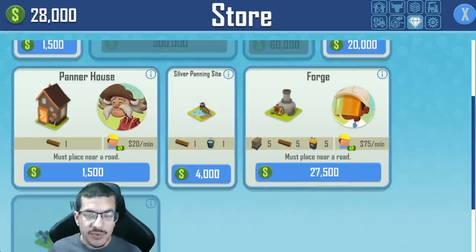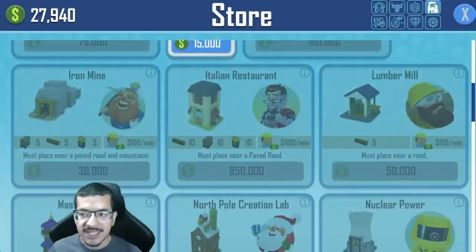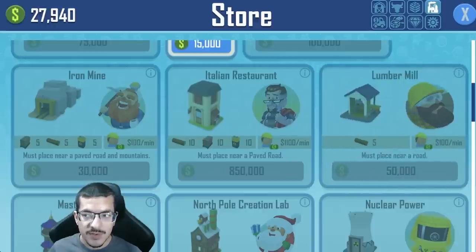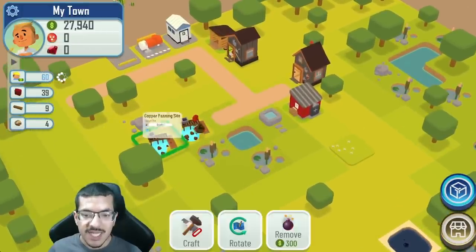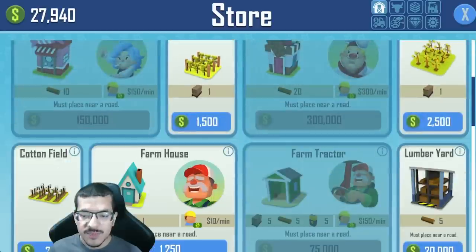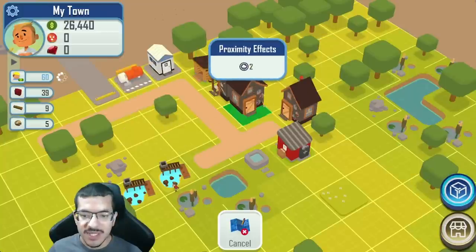The problem is that the forge is difficult to build — it's going to need five lumber. In order to make lumber I first need to make the lumber mill, and to craft lumber I also need other items such as water drums and energy. So I will need to craft the respective buildings for those first. I'm going to need a lot of money to pull this off, and in the meantime I'm just going to be selling copper ore.